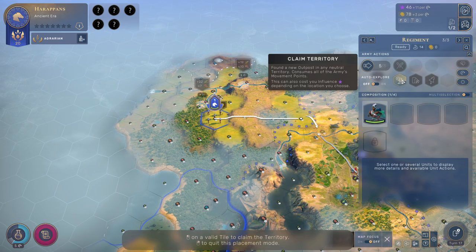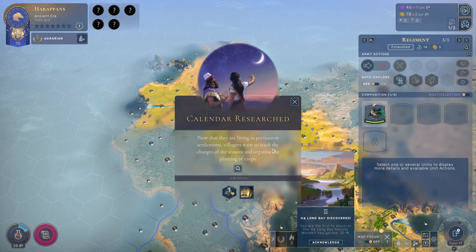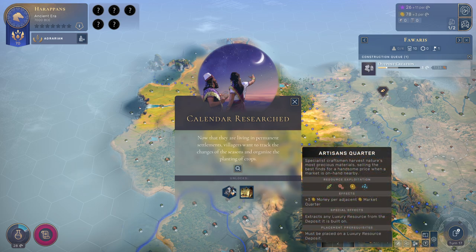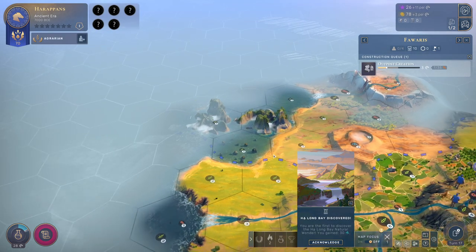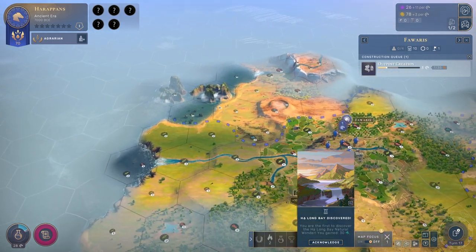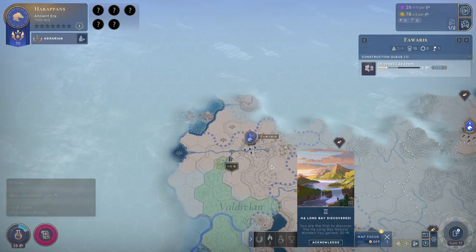I'm going to build here on top of the hill. A couple of things happened — we have researched the calendar so we can build the granary. And we discovered Ha Long Bay — natural wonder control effect! We get 5 influence if we control that thing. But when do we control a wonder? If I get the province? So I should get this province, I guess.